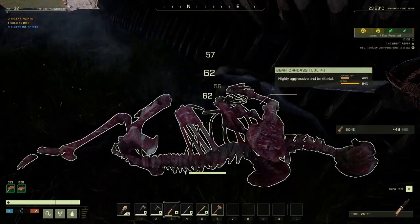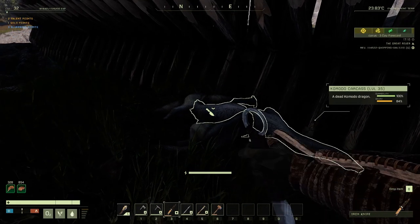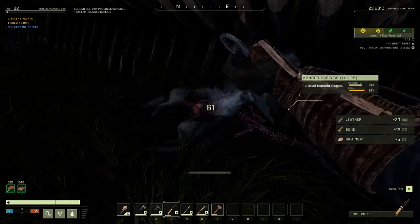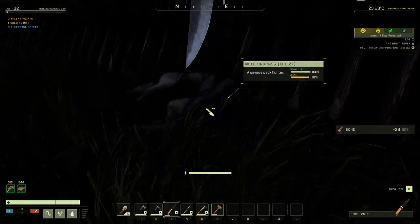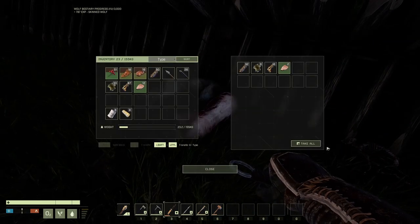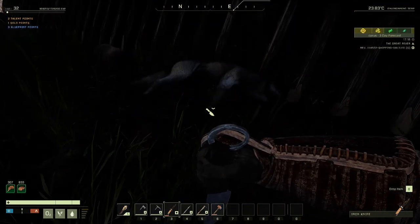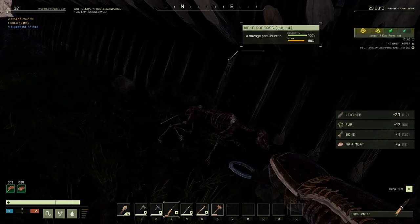I've upped my XP so we're up on level 32 now, so we have got some tech points to use - not as many as I was hoping for, I was hoping for four but we got three. So we'll have to do the best with what we've got. Animals are just throwing themselves at this, it's great - like I didn't already have enough bloody meat.